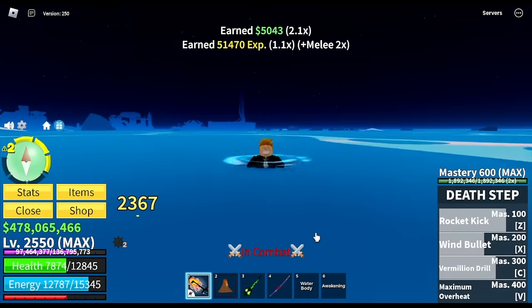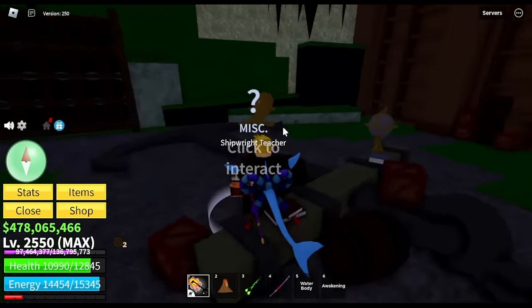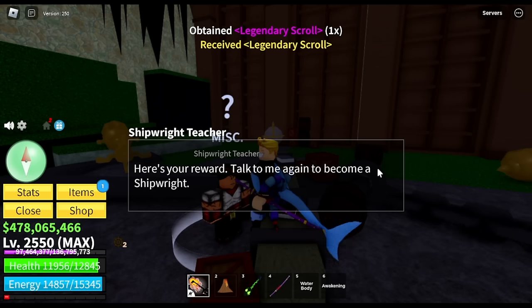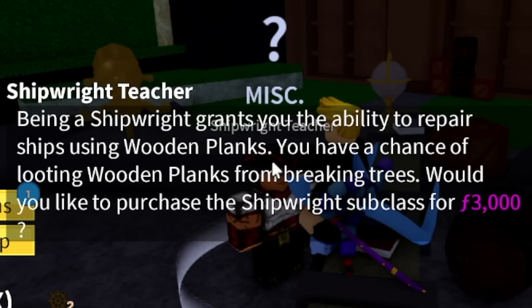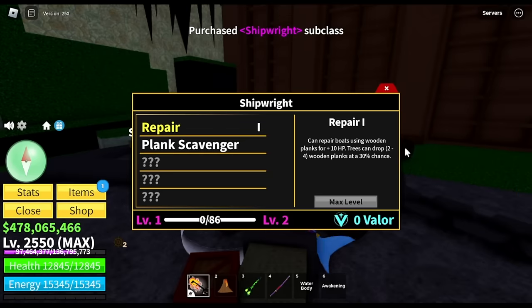There you go, guys. After that, let's head back to the NPC. I tried walking but it's too slow. You will be getting a Legendary Scroll, which is really good. But our main goal is to become a pro shipwright. After the quest, you can buy the subclass shipwright for 3,000 fragments. So let's buy it — finally, we will become a noob shipwright.